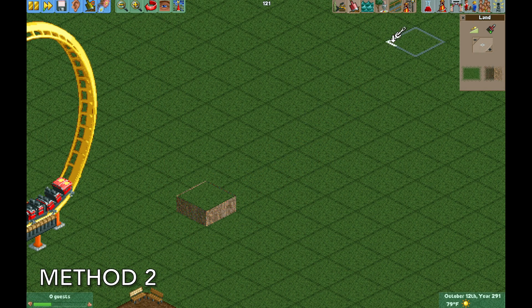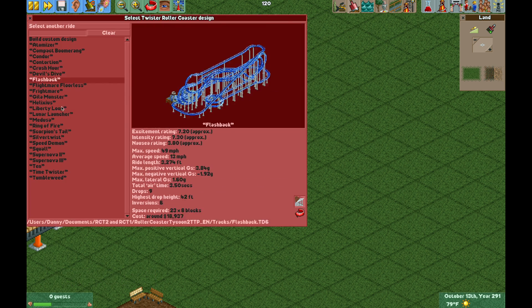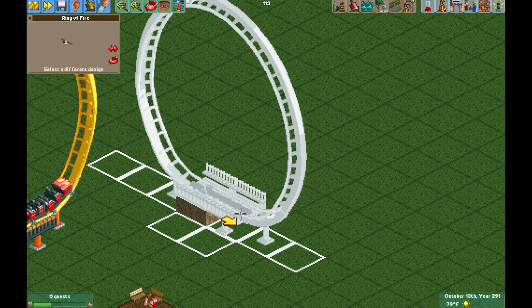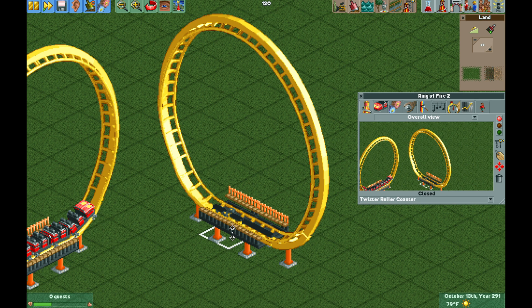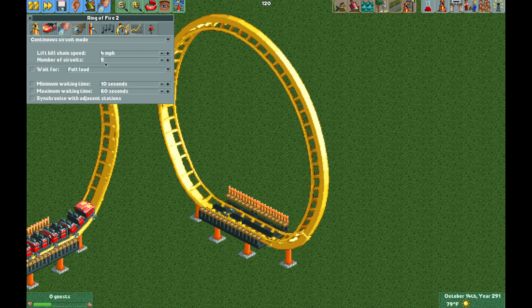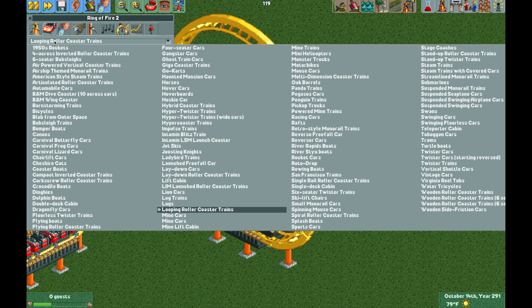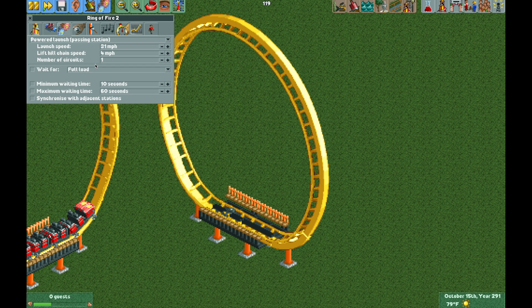For the next method, I'm actually going to build the track I just saved. Under Twister Coaster, it is titled Ring of Fire — the link to download the track is in the video description. Note that when you build this saved track, it automatically reduces the number of circuits to five, so you'll have to update those accordingly. For this new method, I'm changing the trains to the air powered vertical coaster trains set to nine cars per train, using powered launch passing station mode at 40 miles per hour and about eight circuits.